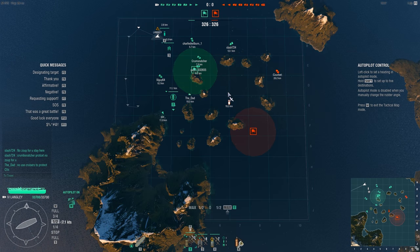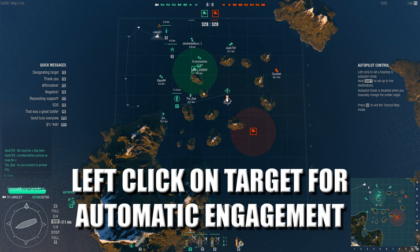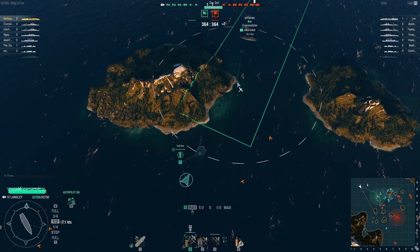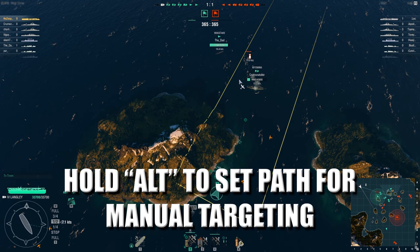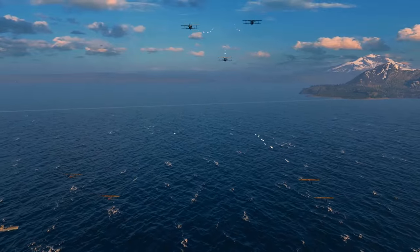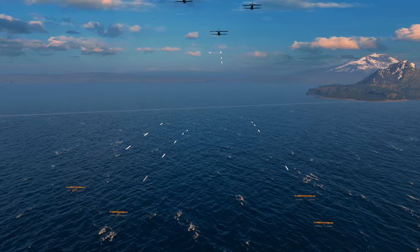When you see enemy planes, there are two ways to attack. You can simply point and click to start a large aerial melee. Or conversely, you can hold the Alt button and strafe attack. This lines your planes up to attack in a concentrated line. Tricky to learn, but when mastered, you'll melt planes from the sky.